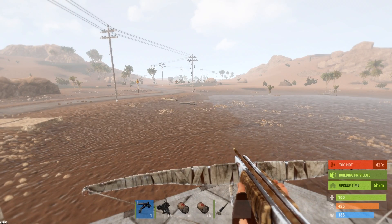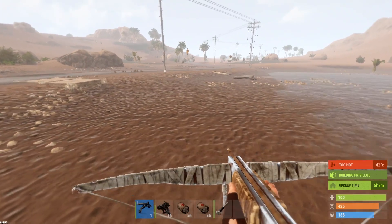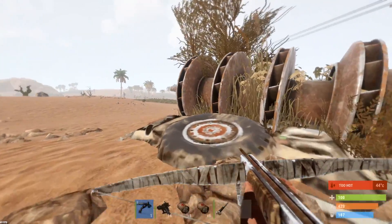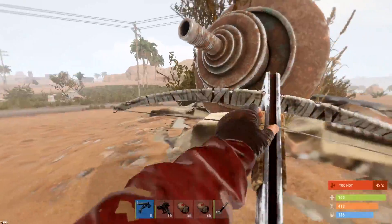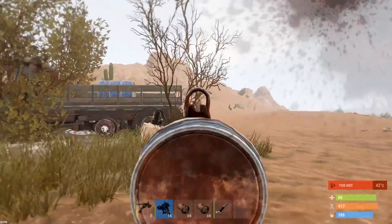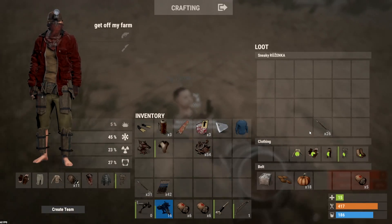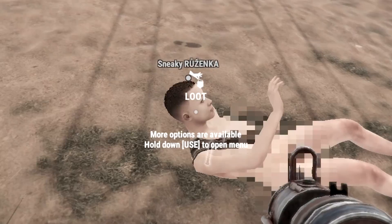Our main goal today is gonna be progressing our gear, getting some blueprints, getting more scrap. There's a guy over there in the distance - I can see him, yeah there he is. This is probably his base here so let's try and block him off. He's coming this way - he's got fire arrows! Fuck, your nail gun - it's actually your nail gun, I got it off you.